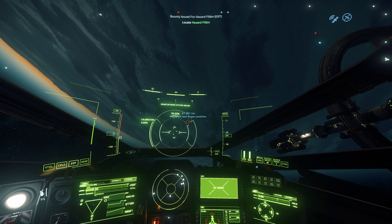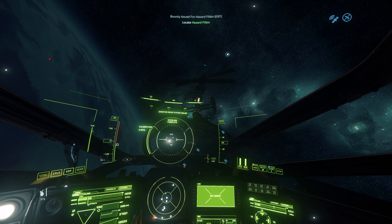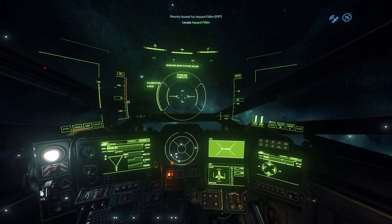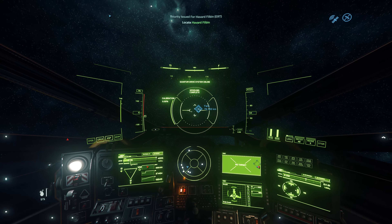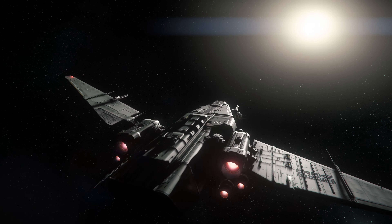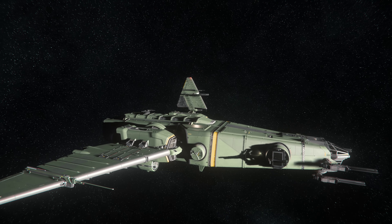It seems the target is behind the planet. We will jump first to Jela and then from Jela to Daymar. It's spooling, and while it's spooling we can look at this marvelous ship and the beautiful paint on it.